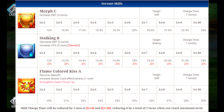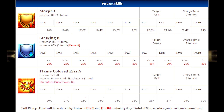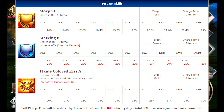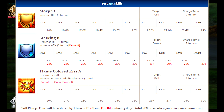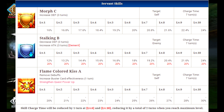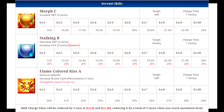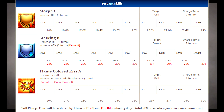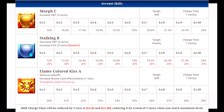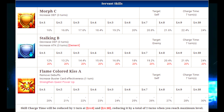Her second skill is called Stalking B, which decreases an enemy's defense for three turns but will also increase their attack for three turns. At higher levels it balances out because you actually lower their defense more than their attack increases, but at the early levels it's not that even. It's just not a skill I'd probably use very often because of that attack increase on the enemy.